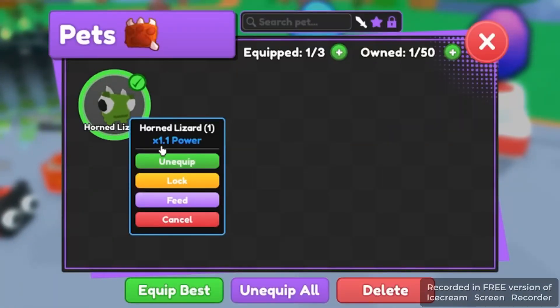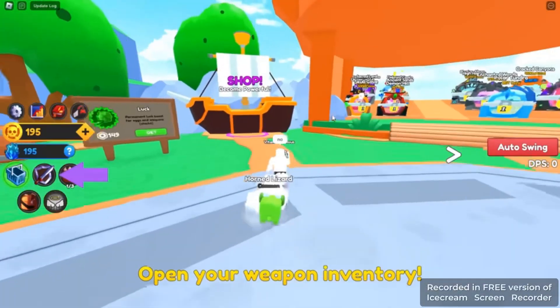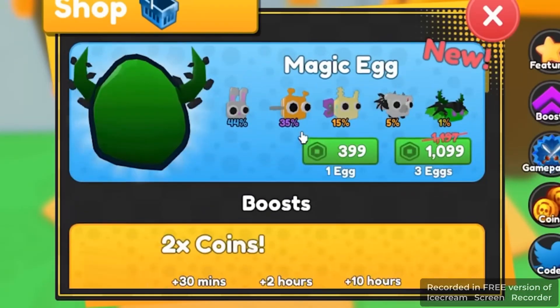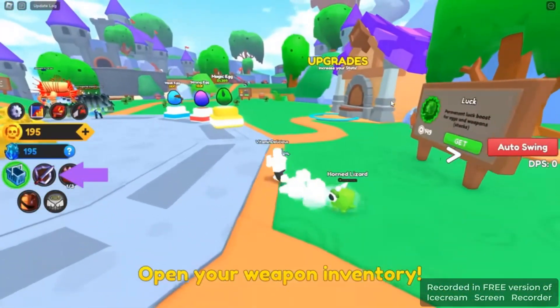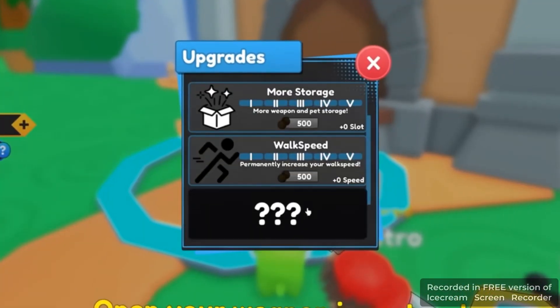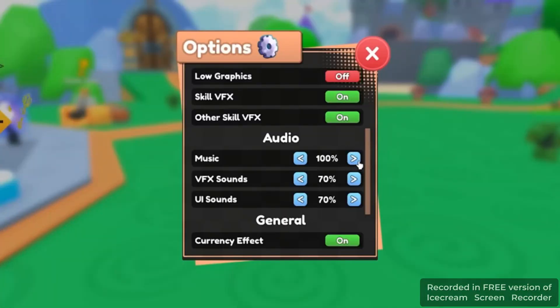There's a starter pack in the shop — that's just cheating. We'll look at the shop later; I want to suffer for a bit. There are upgrades — 500 coins to gain more power. The music is pretty cheery, I'll turn it up.